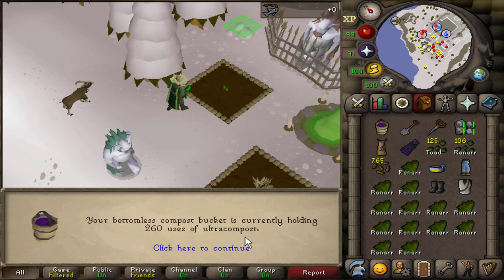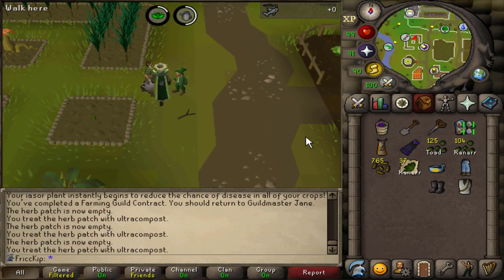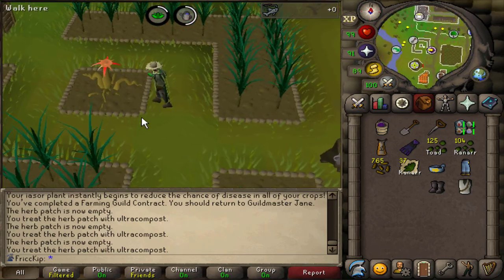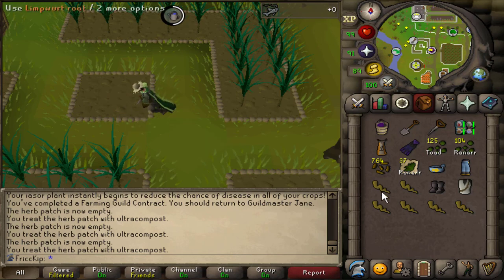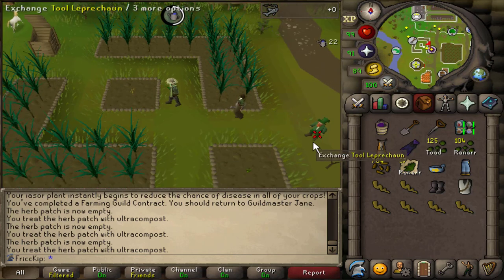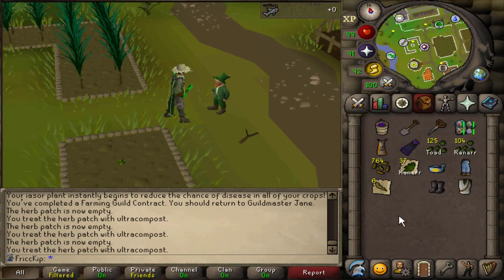I've got 260 uses of the bottomless bucket left, so I'm definitely going to have to top that up at some point — make some compost. For the Limpwurts though, I'm not going to use ultra compost. The type of compost doesn't affect the yield for Limpwurts, so I just use regular compost. They're already protected with the Iasor seed, and you can very easily get normal compost in bulk, so may as well use it — doesn't really cost me any extra time or money.